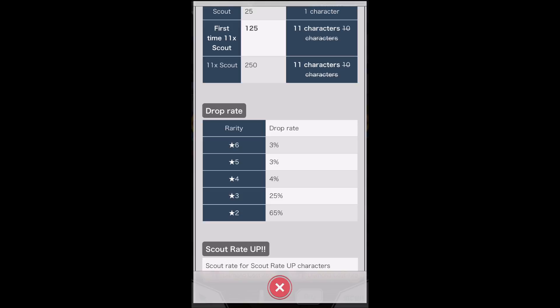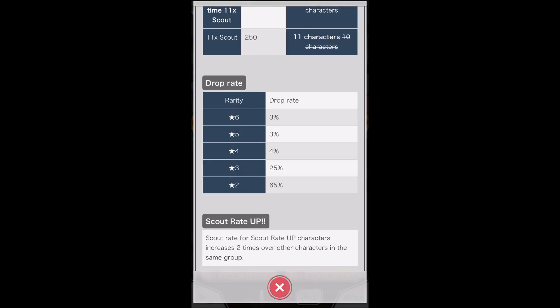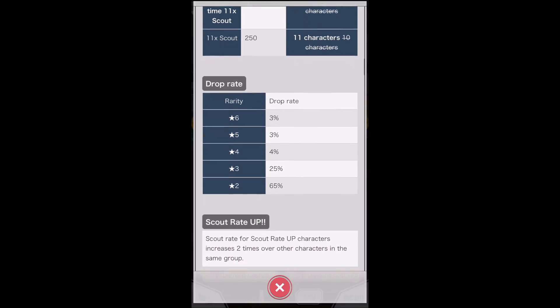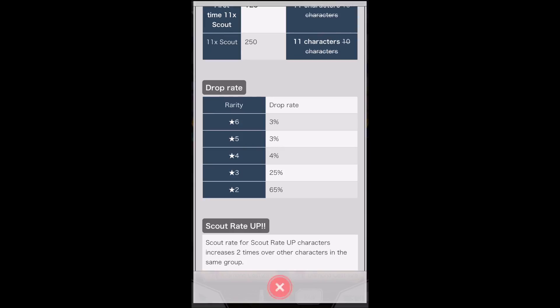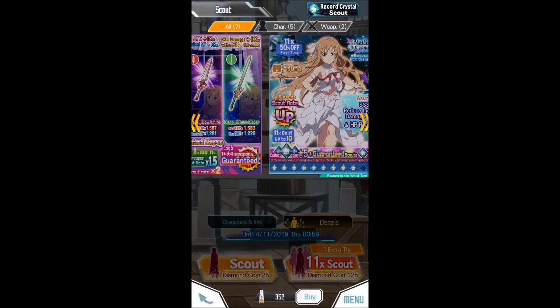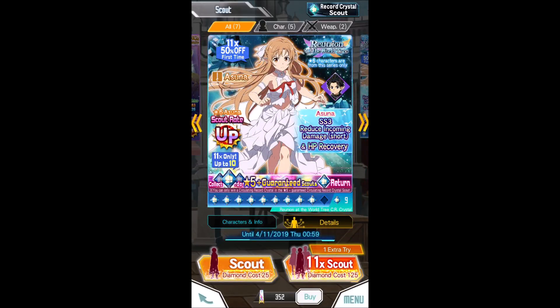Let's also look at this drop rate table. For veterans, you basically never run out of normal hacking crystals and can use them a little more freely. I still recommend keeping around 400 on you just in case you get a lucky pull — Fatal Bullish, for example. For newer players it's harder to accumulate, so be very wise about using them.